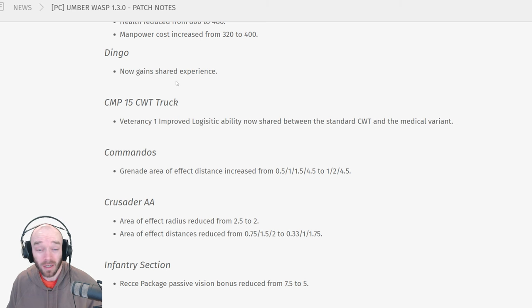The Dingo now has shared veterancy, which is fair enough, but be careful using it right now because it's bugged — it can't fire on the move. The CMP truck vet 1 improved logistics ability is now shared between the regular variant and the medical variant. That's fair, and the CMP truck doesn't really spend much time getting vet 1 unupgraded anyway — most players go straight for medics or straight for the post and anti-air.